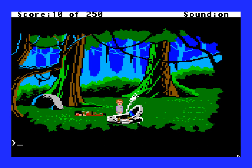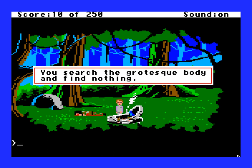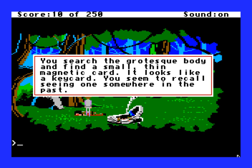Since we learned our lesson from the first Space Quest game, let's do what comes naturally to a Space Quest protagonist and search the bodies. "You search the grotesque body and find nothing." What about this other body? "You search the grotesque body and find a small thin magnetic card. It looks like a key card. You seem to recall seeing one somewhere in the past." Almost like there might have been a previous game where we also got a key card from searching a body. Can't imagine. That must have been just a fever dream.